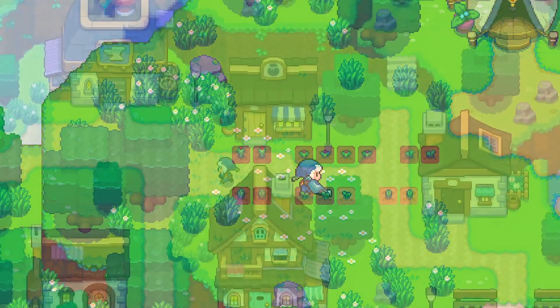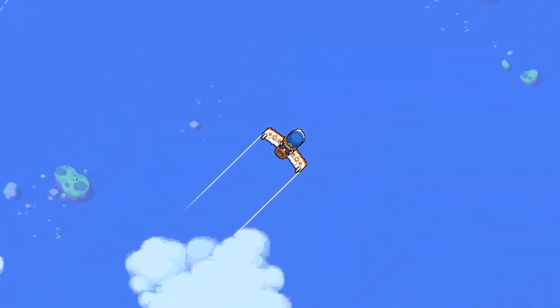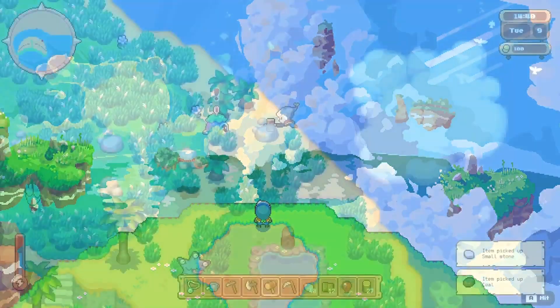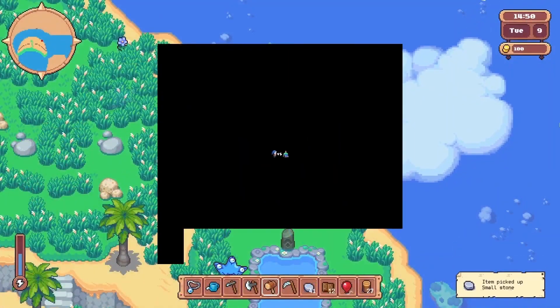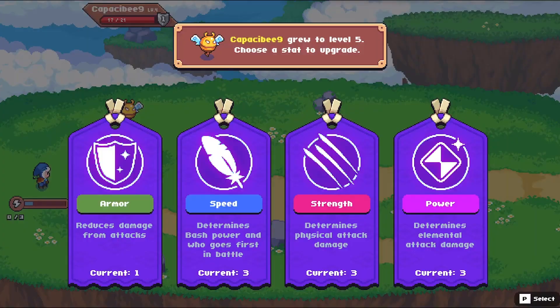With Moonstone Island we will get a mix of farm sim and RPG and a charming pixel look, hopefully later this year. The graphics are obviously inspired by games like Stardew Valley and the old Pokémon and Zelda games on the Game Boy Advance, so we get a good load of retro visuals.